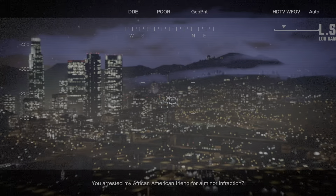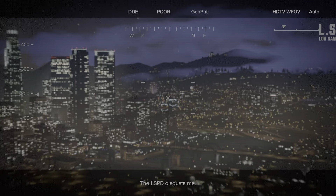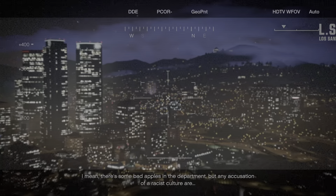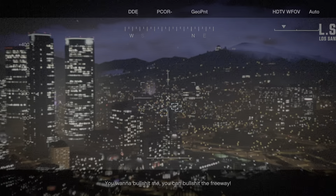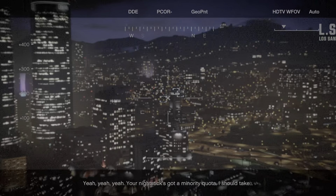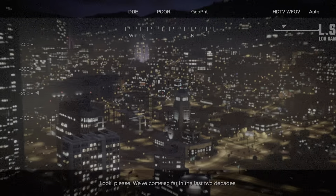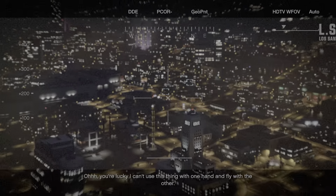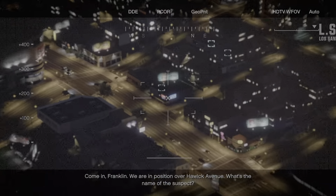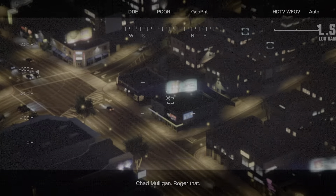Franklin confronts the LSPD over arresting his African-American friend for a minor fashion violation: 'The LSPD disgusts me.' The officer responds: 'There are some bad apples, but any accusation of a racist culture... We do community outreach, we have minority quotas.' A comedic back-and-forth ensues. Radio crackles in: 'Come in, Franklin. We're in position over Howick Avenue. What's the name of the suspect?' — 'The dude's name is Chad Mulligan.' — 'Roger that.'